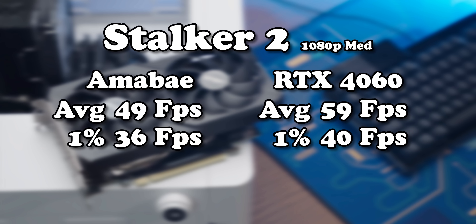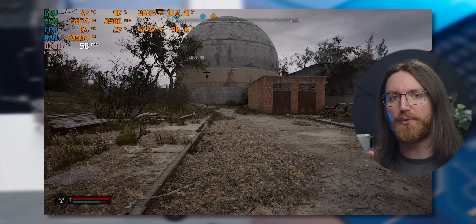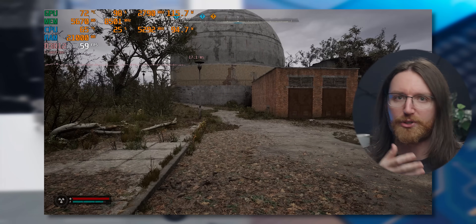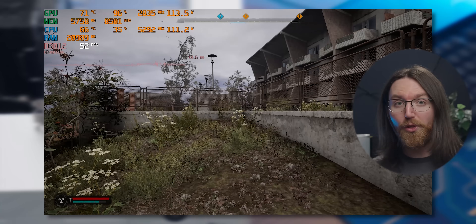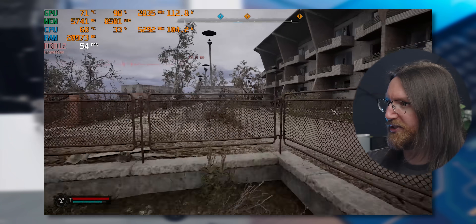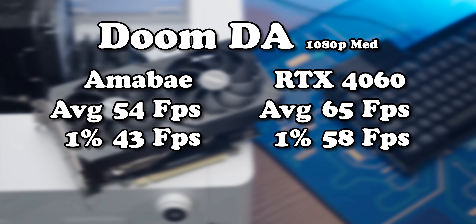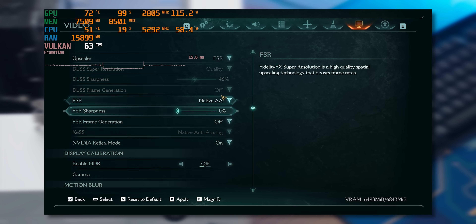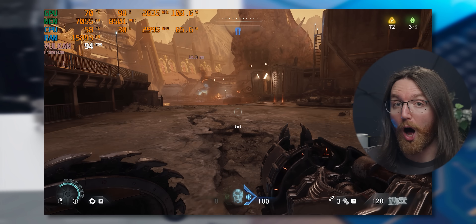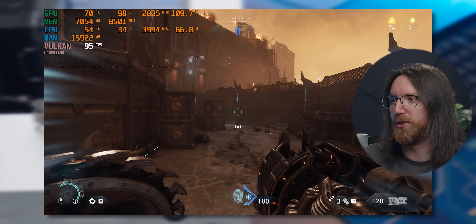With Stalker 2, we're seeing a pretty big jump in performance. The game feels better, and this step up means you only have to use DLSS quality instead of balanced, which makes a big difference to visual fidelity — all for less money. This is an easy choice. With Doom the Dark Ages, we've stepped up from the mid-50s to the mid-60s, which makes a considerable difference to how the game feels. Leaning on DLSS quality gets us to almost 100 frames per second, which feels really good — way more than just a playable experience.